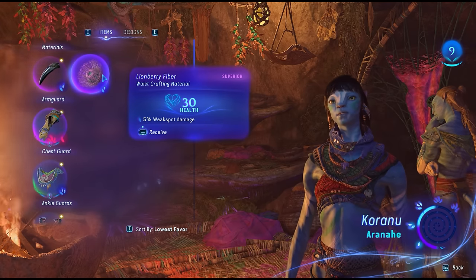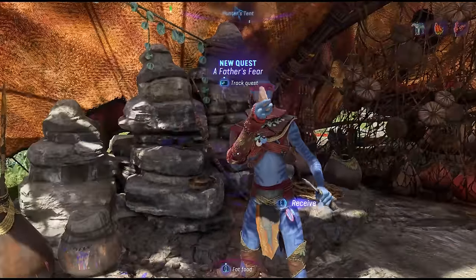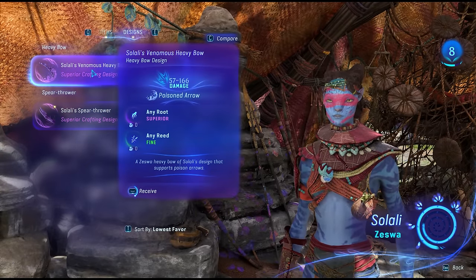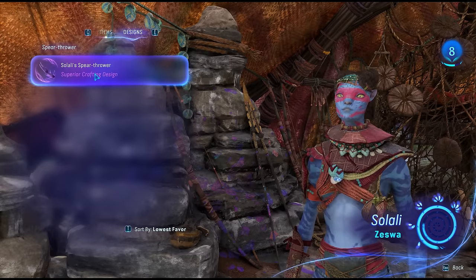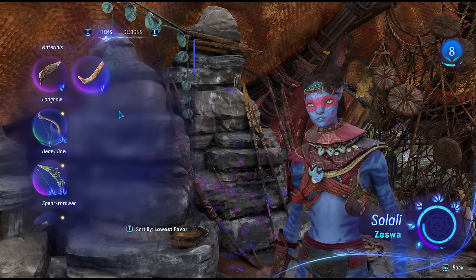Speaking of vendors, absolutely always pay attention to their second tab called Design. This will usually give you blueprints to craft your own gear. Vendors will usually always have one, and if they don't, they will get some in additional levels as you progress in the game.